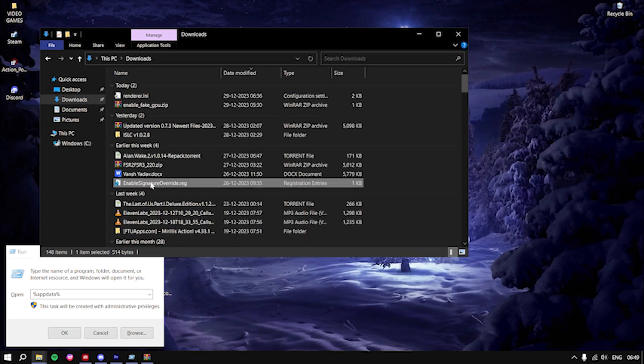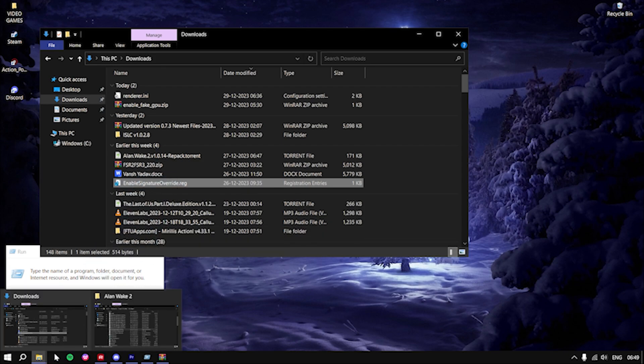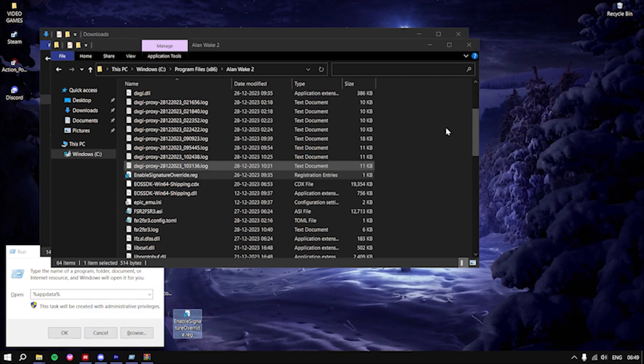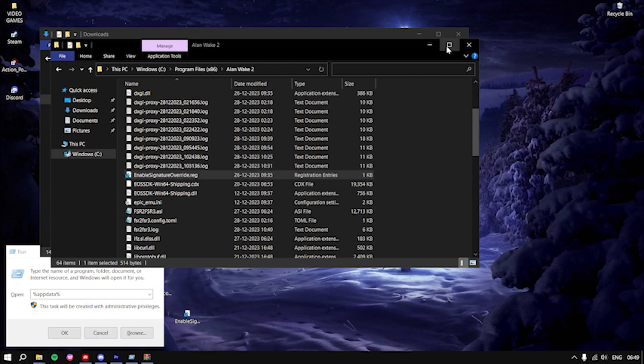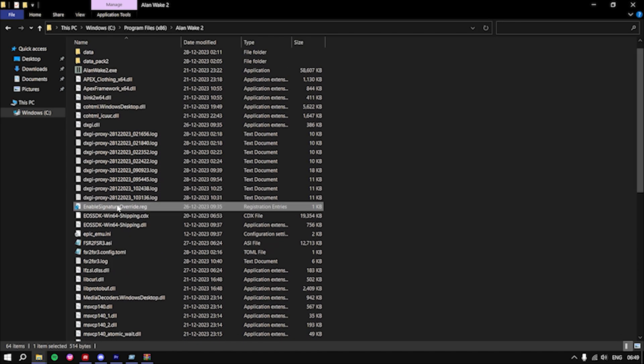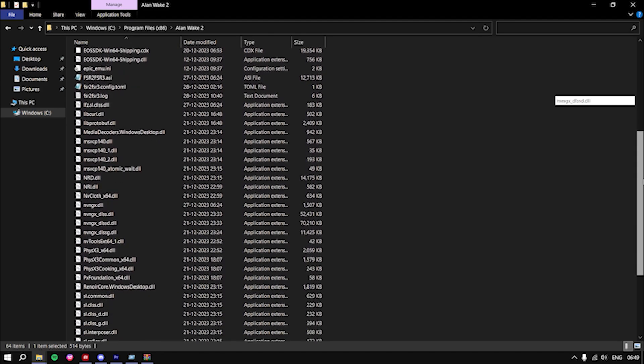Then enable the NVIDIA signature .reg file from this folder. Drag and drop it inside the game folder and copy paste it. After you paste all of the necessary files, simply click on the enable signature overdrive .reg — it will enable the FSR mode. Double tap it and that's it. We have installed the LukeFZ mod.